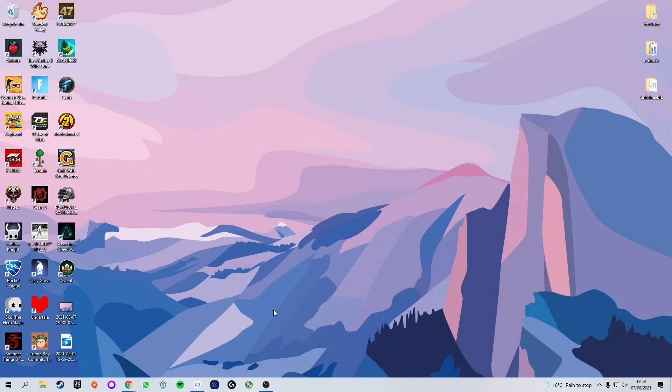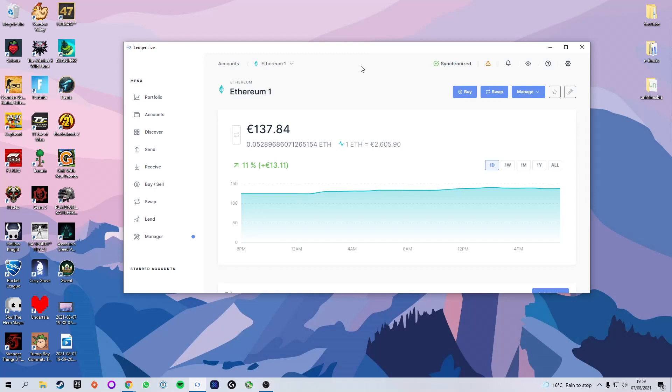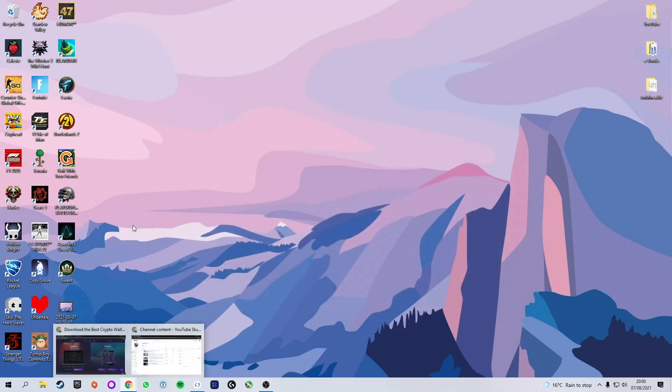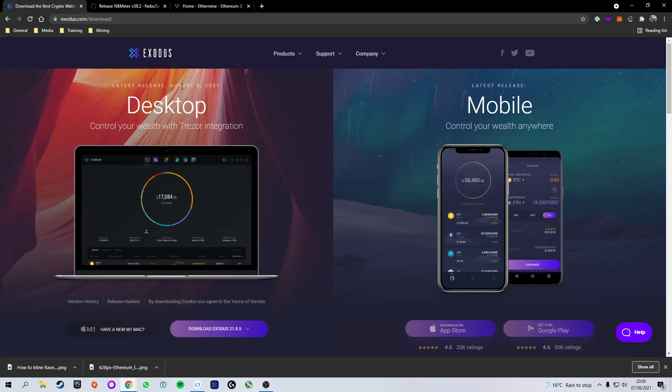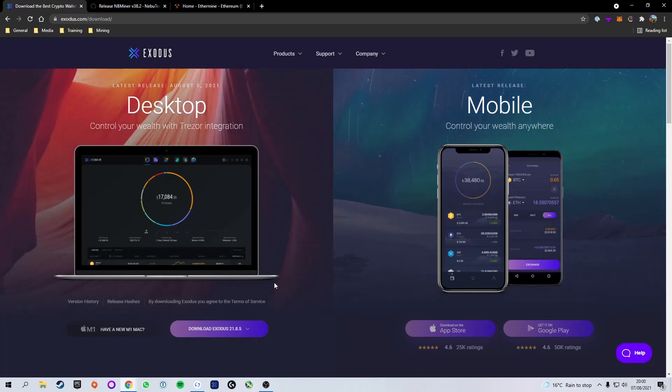The first thing you're going to need is an Ethereum wallet in order to send your earnings to an address. The wallet I'm going to be using is the Ledger hardware wallet, as that is where I've been storing my Ethereum. But if you are just starting out with cryptocurrency and don't want to spend money on a hardware wallet, I would check out Exodus — it's the quickest and easiest to set up, totally free, and what I use for most of my altcoins.